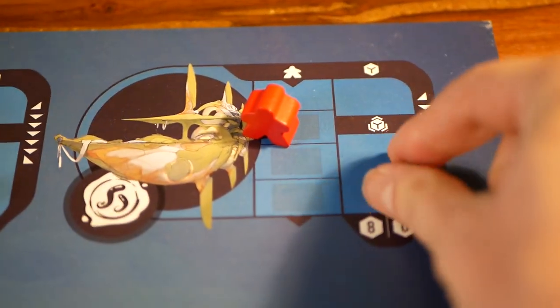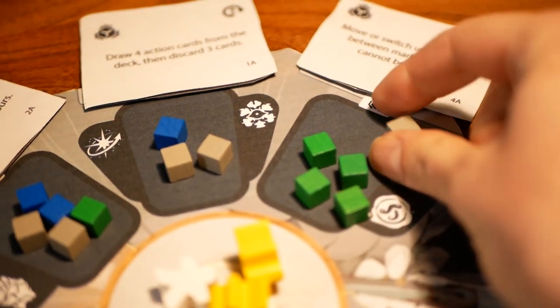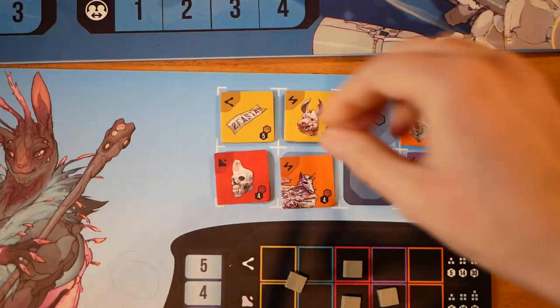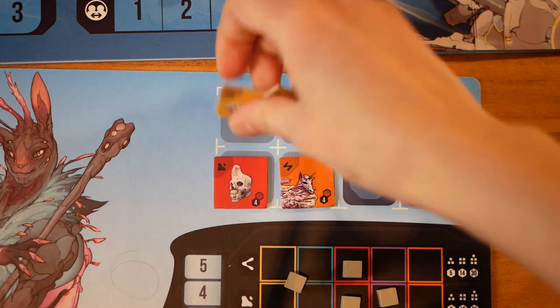Last, you move one of your traders from each affected market to the corresponding command center of the mothership to become an envoy, and you discard the artifacts that you sold.